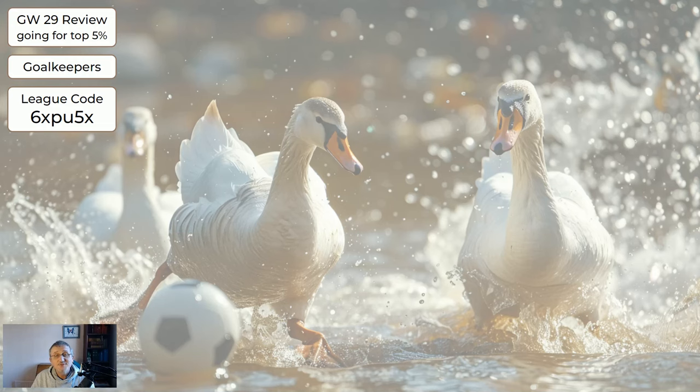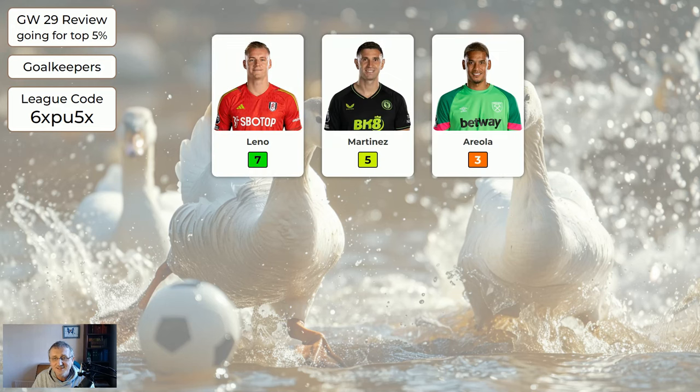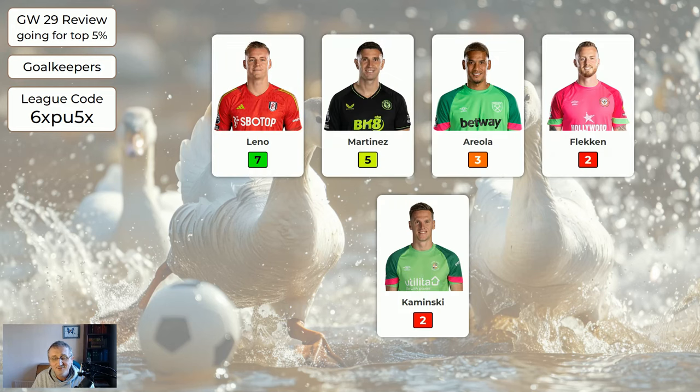Game week 29 — most of us free hit — and we had a small selection of players to choose from. It went down in history as the lowest ever average score for FPL. It really didn't go very well but hopefully most of you got green arrows anyway. For the goalkeepers: Leno 7, Martinez 5, Areola 3, the rest did nothing.